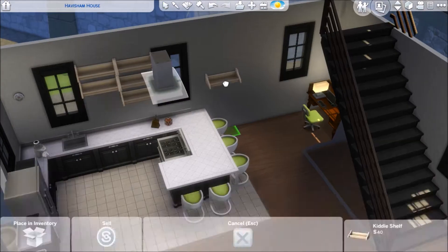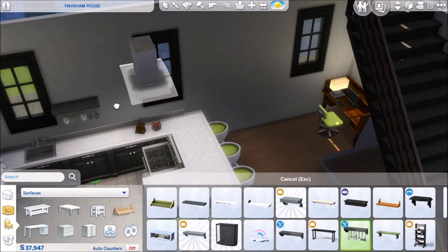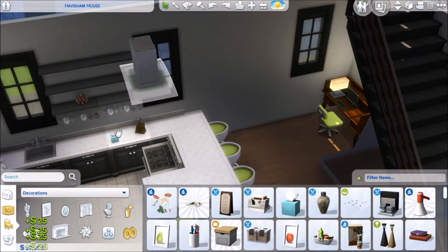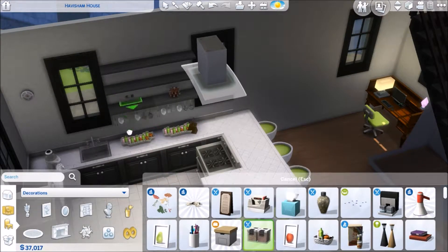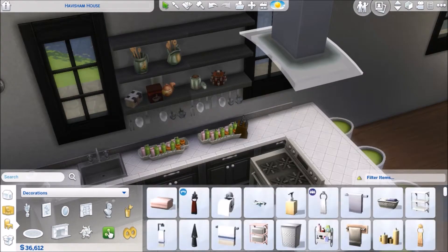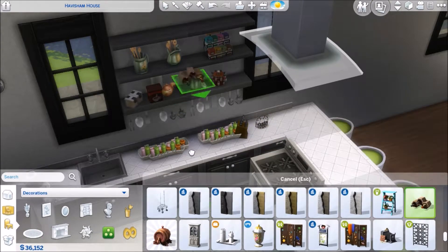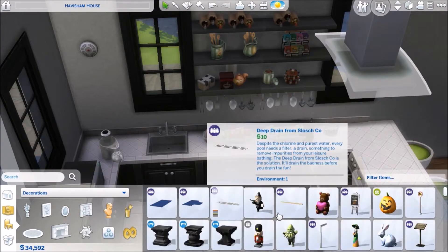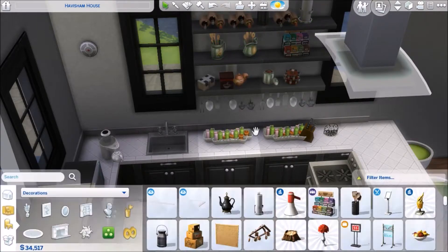Every time I try to build in Sims 3 I feel so spoiled by the realism of Sims 4 that I have no interest anymore, even though the packs, items, and terrain leveling were awesome. On my current computer there's something weird that happens with the visual settings of Sims 3 and I haven't been able to fix it — two friends also tried and couldn't figure it out. So I'd have to pull out my old laptop to build in Sims 3, and the screen is so much smaller that I just can't do it.